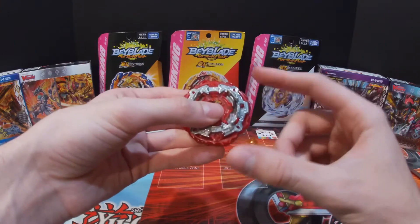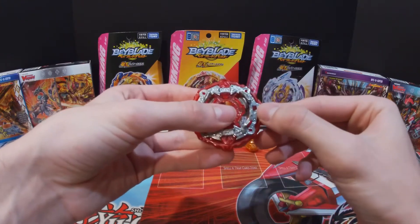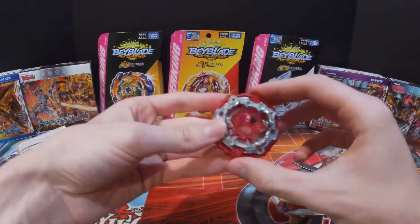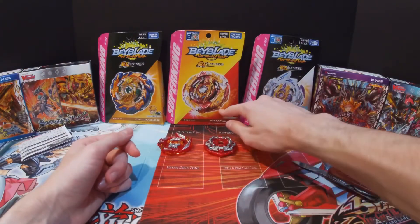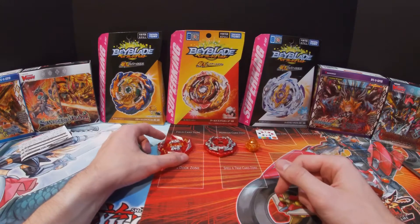And here we have this red Two-Balance disc. I really like this disc because it's got a free-spinning feature, and when you press down here it locks in. I think that's pretty cool. I like the red a lot more than the gold version that came on World Spriggan.